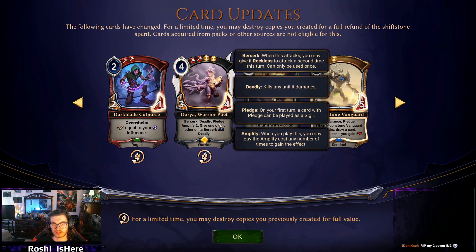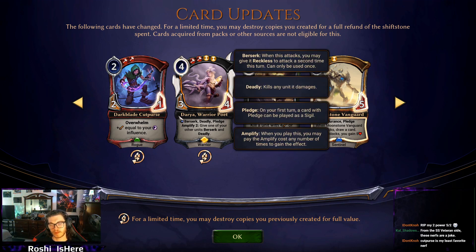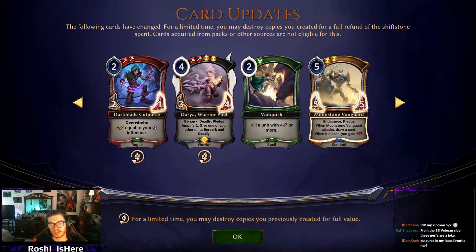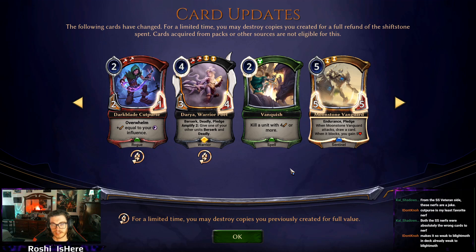Next we've got Daria — this is one of the side grades. She's cheaper, which is only a benefit for her. Daria, Warrior Poet is now a 3/4; she was a 5-power 3/5. This is just a really good way to end games. Praxis decks will usually have a decent amount of power when they're playing Daria, and you can use the Pledge Clockroach to get her back later after you've played some power and get a really sick board. Daria is now even-costed, so maybe we'll have an Even-Handed Golem Pledge deck — that sounds reasonable.